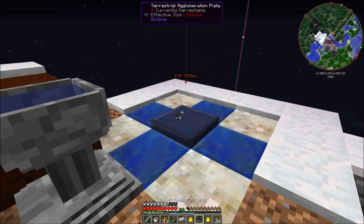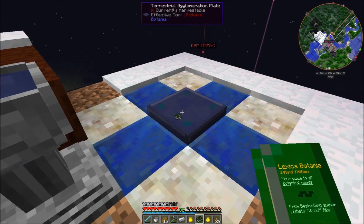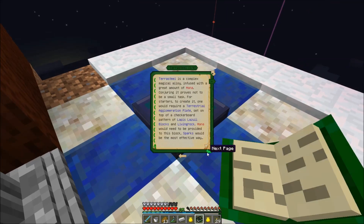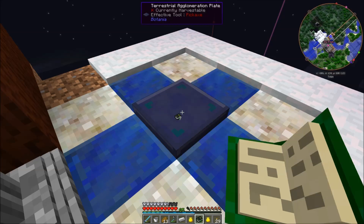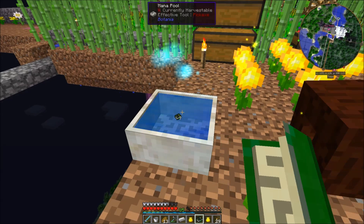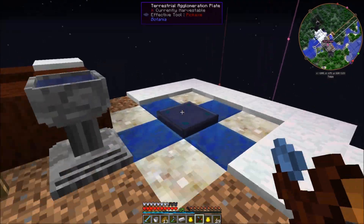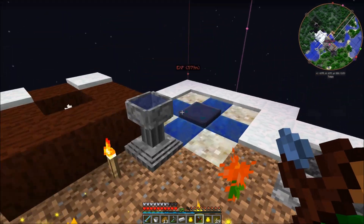Once you have that structure, you can make terra steel — but it's quite expensive. You need a mana diamond, a mana steel ingot, and a mana pearl, and you throw all three of these on top of it. Then you have to feed it about half of a full mana pool while it's converting those three items into terra steel.